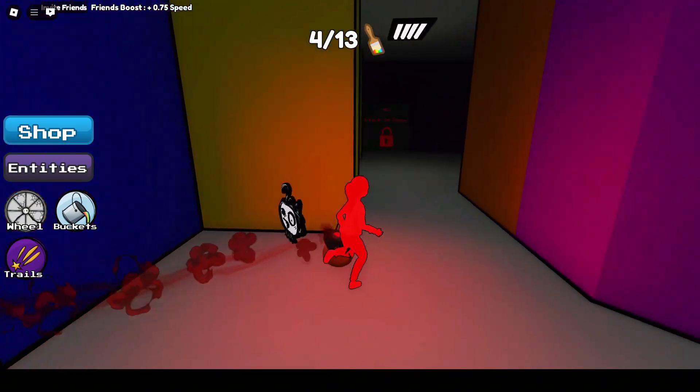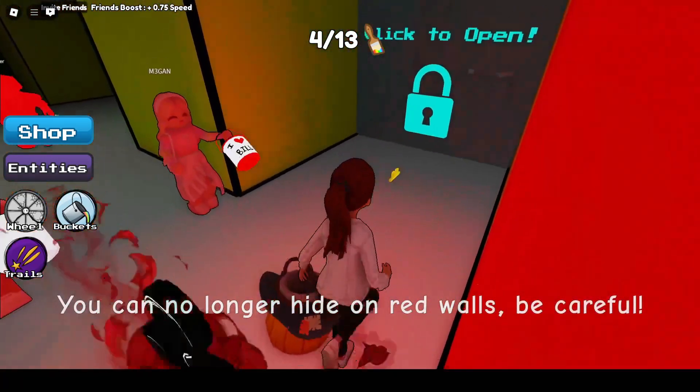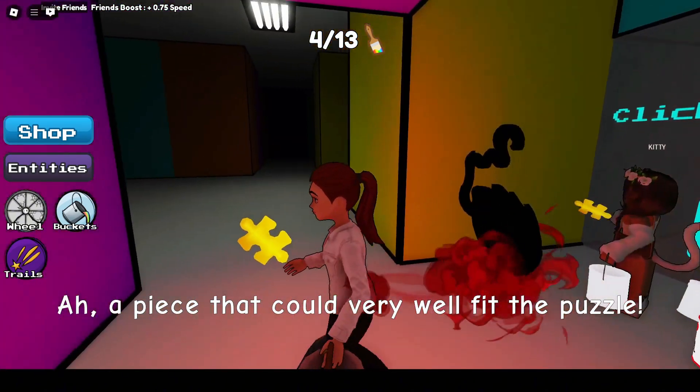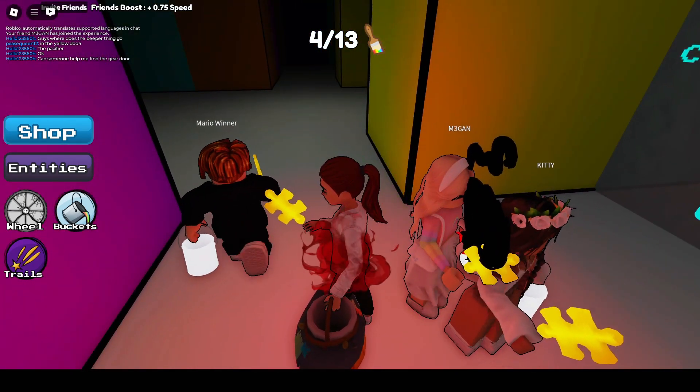Something new about Chapter 4 that you may not be aware of: the monster, Sir Leon, can change colors. Why is that important? Because that means he can see you hiding on walls if you're the same color. So be careful out there.